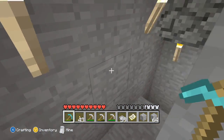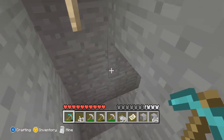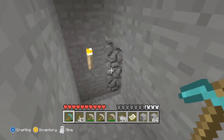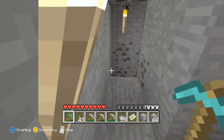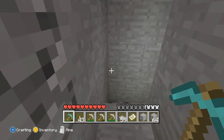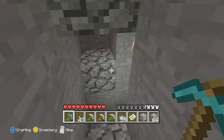That way, if you do catch yourself on fire, you can put it out and you don't lose all your items. When you go mining, don't take more than what you have with you. Otherwise, you're going to have a bad time. Like, if you take all your diamond pickaxes and all this stuff when you're not very far in the game, and then you get killed, you're going to lose all your diamonds, and you're just pretty much game over.